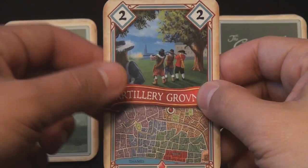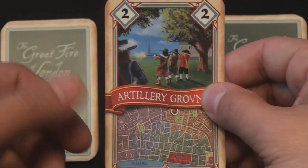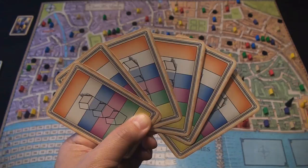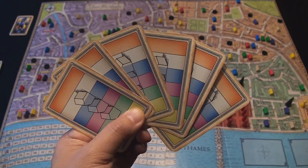These objectives denote different districts that players need to save in order to earn points at the end of the game. This is a level 1 objective noted by the Roman numeral on the back — one of the easier ones to acquire since it is further from the origin of the fire at Pudding Lane. A small dot shows where on the map it's initially located. This is Artillery Grounds and is worth two victory points, with level 3 objectives worth six victory points. Players then randomly draw from a stack of six cards to determine which colored player houses they'll protect, and a starting player is designated.